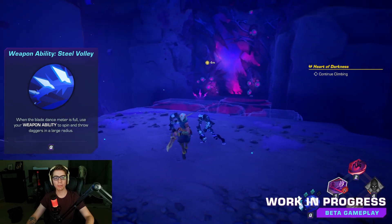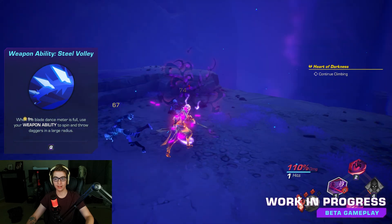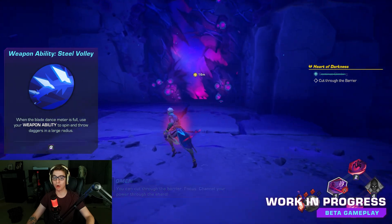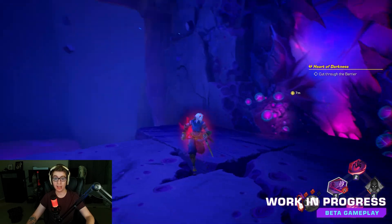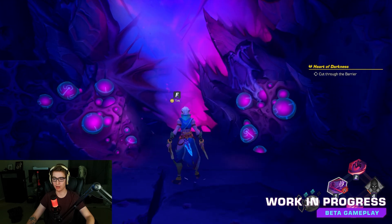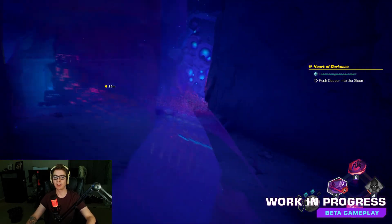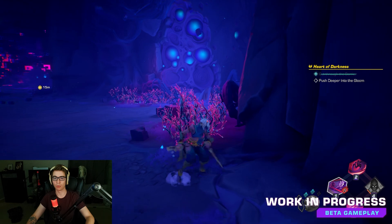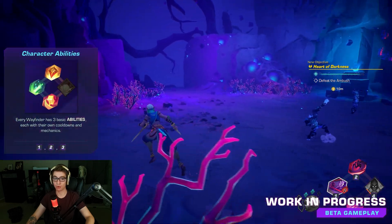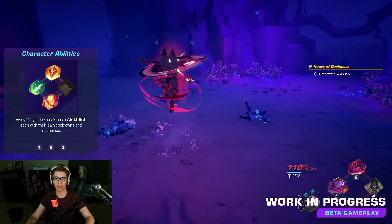The Blade Dance Meteor is full — use your weapon ability. Q is your weapon ability. I believe each weapon you swap out to has its own weapon ability. Even though I am Nis the rogue, I think I can swap to other weapons later on and they will have weapon abilities. I'm gonna look over it more fully when it fully releases, because by that time everything will be more set in stone. Numbers and everything, since this is a beta, are still highly likely to change.